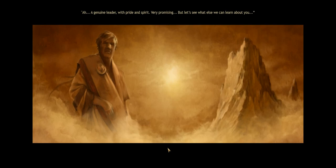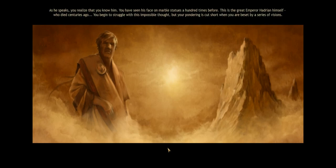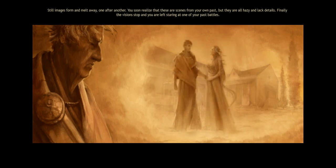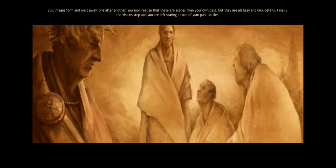As he speaks, you realize that you know him — you have seen his face on marble statues a hundred times before. This is the great Emperor Hadrian himself, who died centuries ago. You begin to struggle with this impossible thought, but your pondering is cut short when you are beset by a series of visions. Still, images form and melt away, one after another. You soon realize these are scenes from your own past, hazy and lacking details. Finally the visions stop, and you are left staring at one of your past battles.